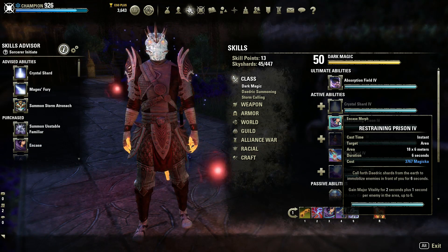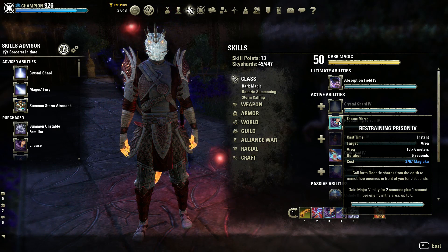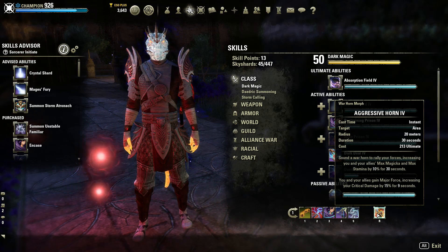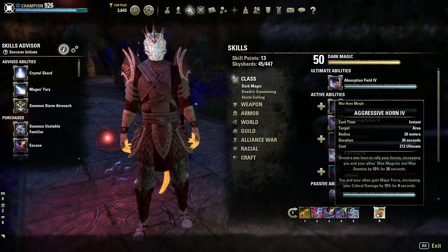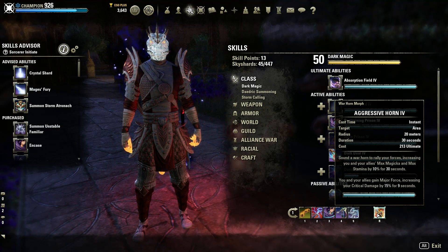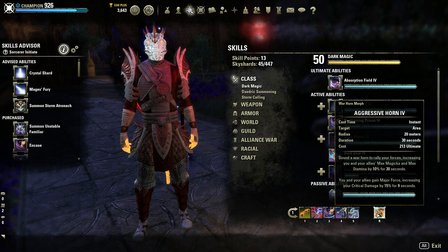Another benefit of Restraining Prison is Major Vitality. When you combine that with the Clanfear heal, it's an absolutely amazing self-heal, so you should really be looking to combine those where possible. Finally, let's talk about Aggressive Horn. This has been an amazing ability for tanks since it's been in the game, as being able to maximize your allies' Max Magicka and Stamina as well as Major Force is just a great DPS increase. To unlock the Warhorn ability you have to go to the Alliance War Assault skill line, which does mean a bit of PvP, but if you really don't like that, just join a large group and your AP will slowly tick up until you reach that level in no time.